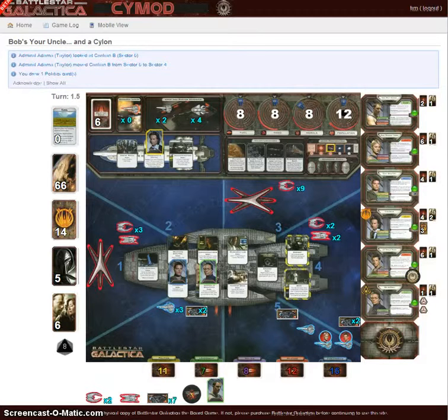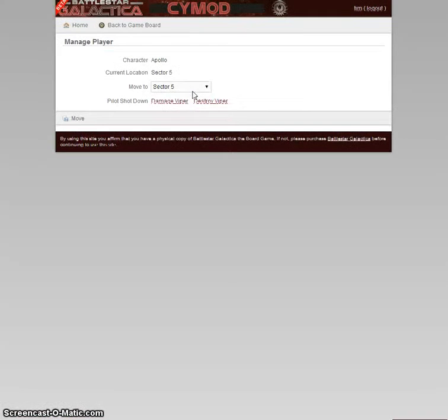Hello everyone, welcome back to the SlimeOd.net tutorial. It is the end of the first round and Adama is up, and the humans are under attack. I've already executed Adama's skill card draw and he is not sitting on anything terribly exciting. For his move, I think I will move Adama to communications and then it makes sense to go ahead and XO Chief.